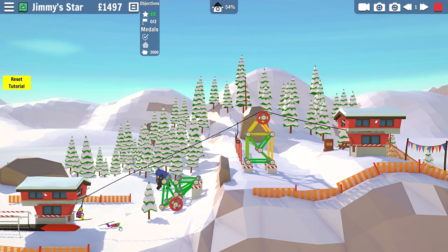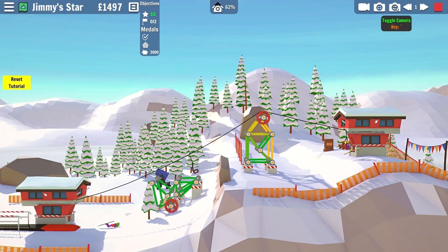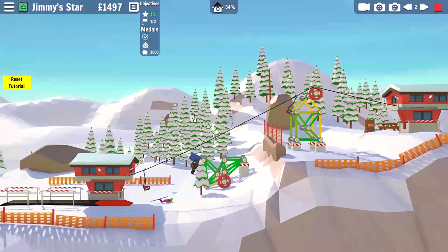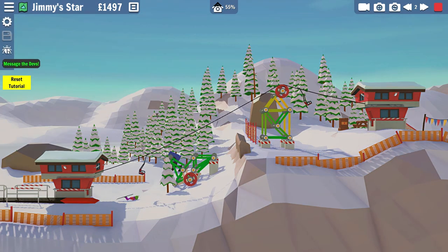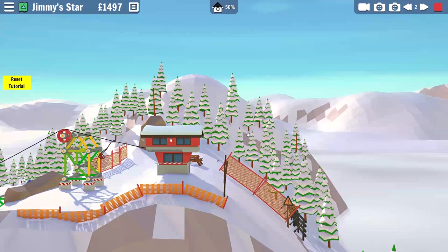That looks high enough right there - we'll give it a try and see what happens. So there's our wheels - wheels keep on turning into some skiers. Oh no! That went wrong really quickly - that thing fell down with a quickness. Oh no - dead skier! Blood came out of his face. Is he alive? He looks a little limp. I don't think he's going to make it. They hit a tree and a rock.